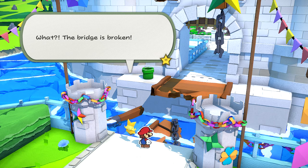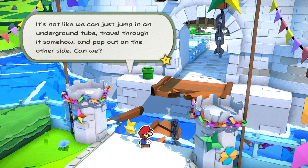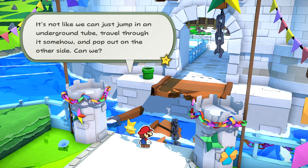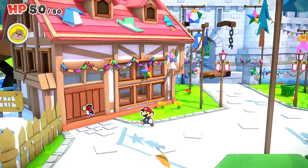The bridge is broken! Now how are we going to get to Peach's Castle? I mean, Peach's Castle's not really there - it's just a crater. It's not like we can jump in an underground tube, travel through it somehow, and pop up on the other side, can we? Are they literally just hinting it out right there? Just go for the pipe.